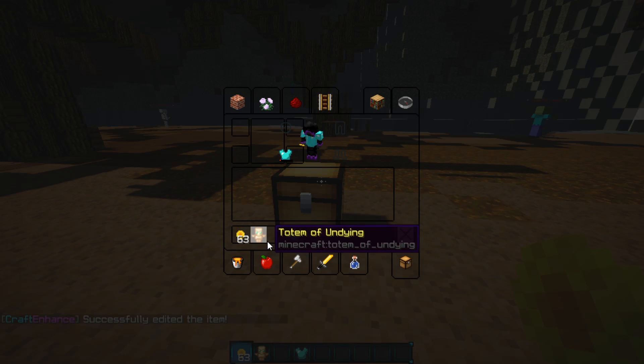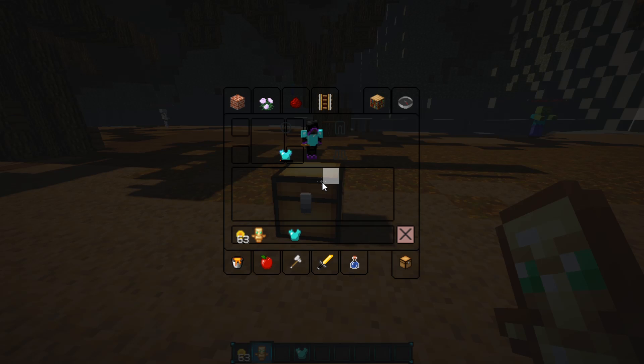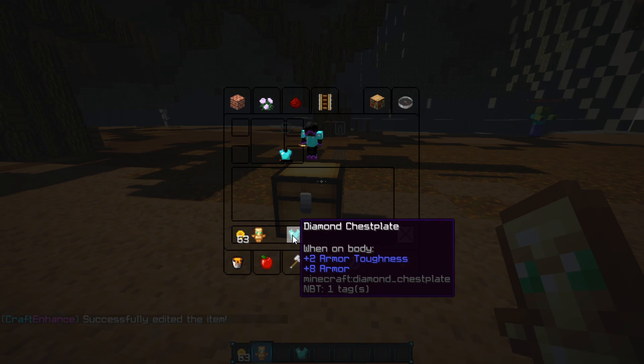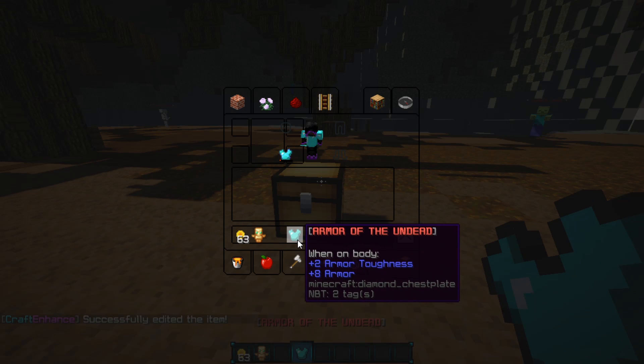We've got our Custom Coins item. Now for the totem of undying, let's call this 'Soul of the Undead' — a pretty cool name. And then for the chest plate, I'm just going to call this 'Armor of the Undead', so we'll name it like that.